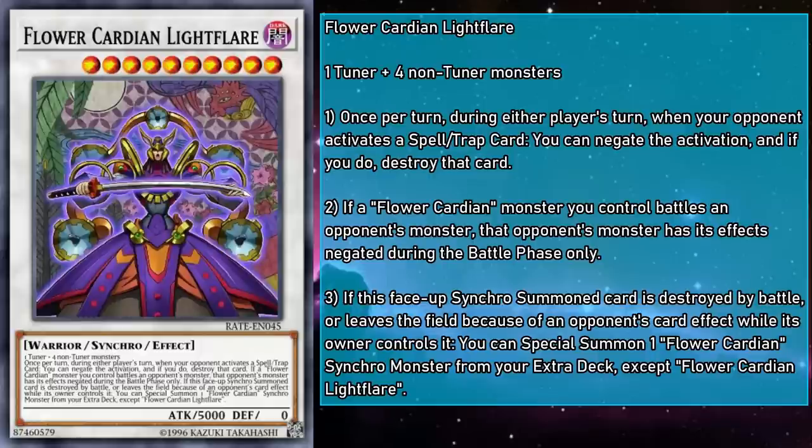Our last card is Flower Cardian Light Flare, a level 10 Synchro monster with 5,000 attack and 0 defense, requiring a tuner and four non-tuner monsters specifically. Once per turn during either player's turn, when your opponent activates a Spell or Trap card, you can negate the activation and destroy it. Also, if a Flower Cardian monster you control battles an opponent's monster, that opponent's monster has its effects negated during the battle phase only. And if this face-up Synchro Summoned card is destroyed by battle or leaves the field because of an opponent's card effect while in its owner's control, you can Special Summon a Flower Cardian Synchro monster from your extra deck, except another Light Flare. This Synchro is based off the Gokoyaku, which is a combination of all five of the 20-point cards. Light Flare can take out just about any monster in the game — it negates any protections it has while it fights them.